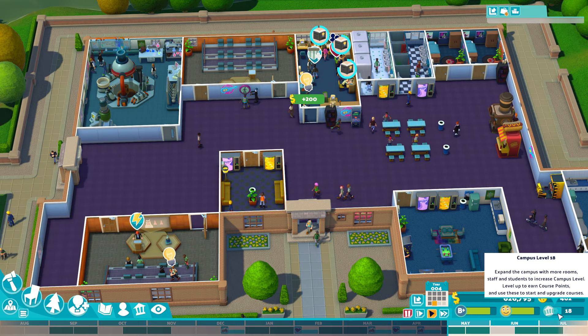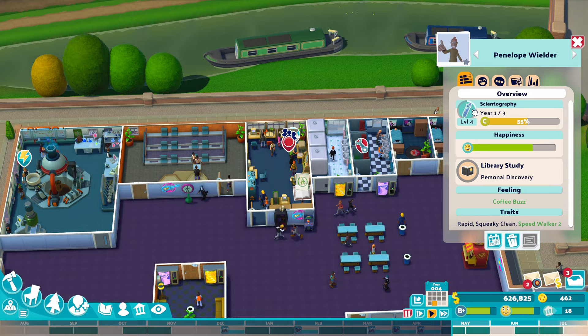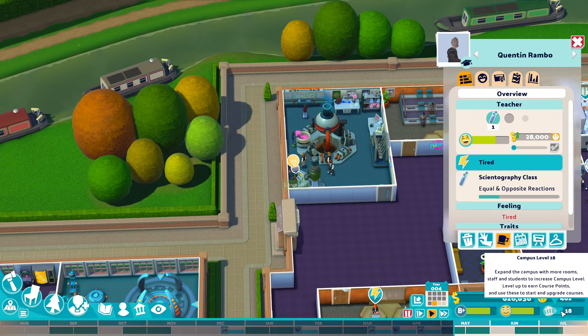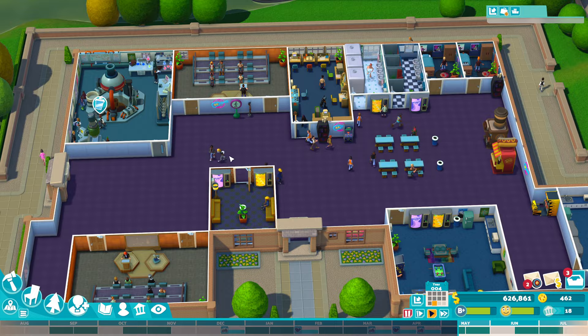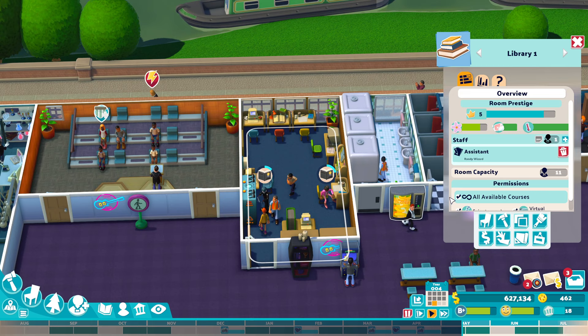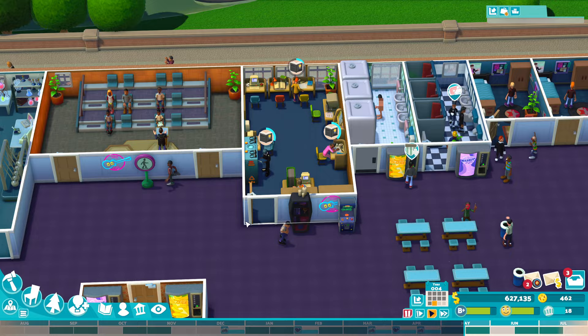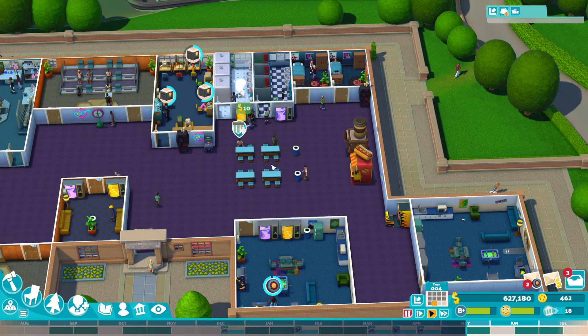Campuses grow and grow — the level's going up and I'm not even doing anything. It will just grow as students level up, they get higher course points and better grades. That's going to increase your campus level. And bigger rooms — you're going to need bigger rooms. This library needs to be big because you've got lots of items to add in, and it can only hold 11 students right now. So you need to make sure you're creating bigger rooms with lots of items, focusing on that student experience — making sure they're happy, building relationships, and having an all-round good time.